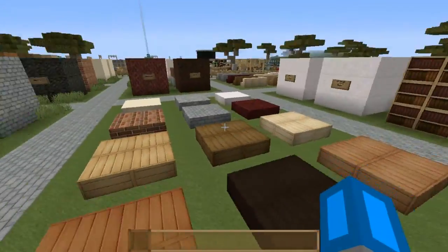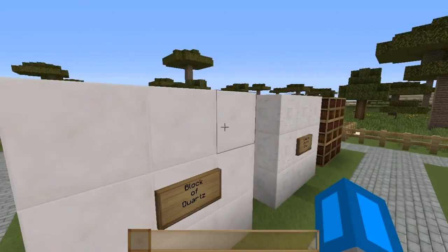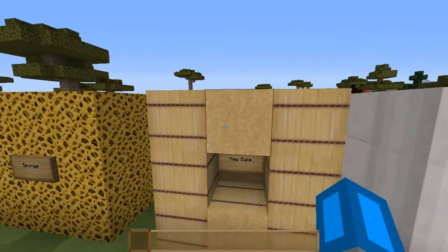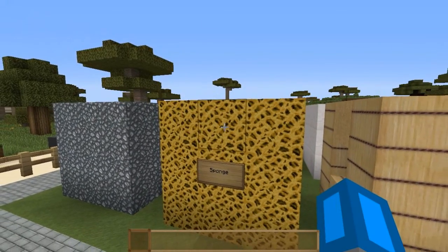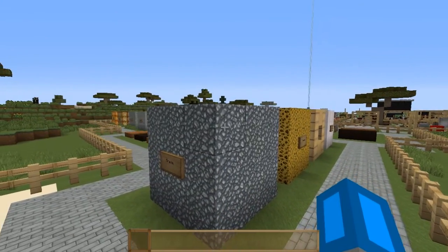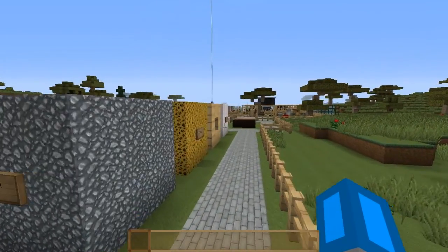Here's your slabs, your bookshelves, and all your assorted quartz. Your hay bales, your sponge — it obviously looks like sponge, but does that look like sand or sponge? And then your gravel.